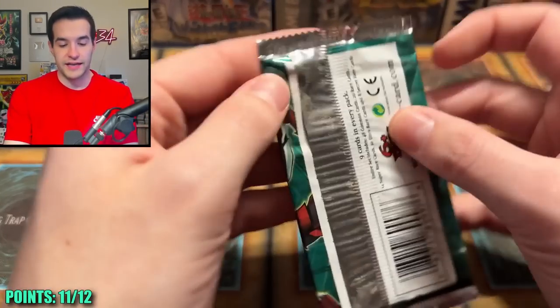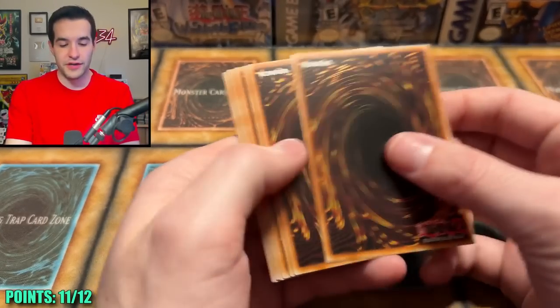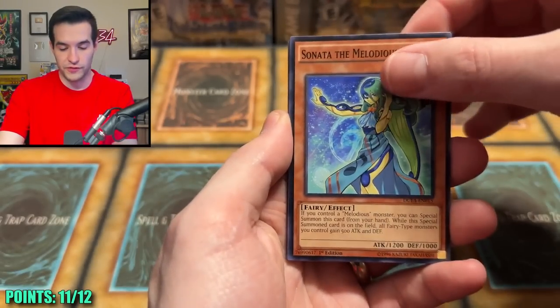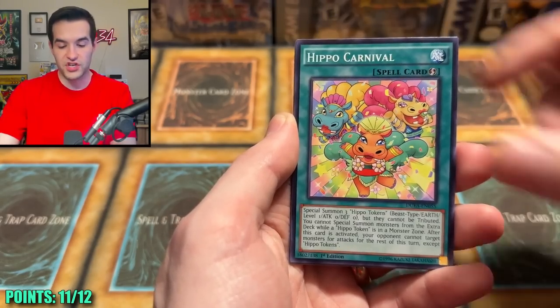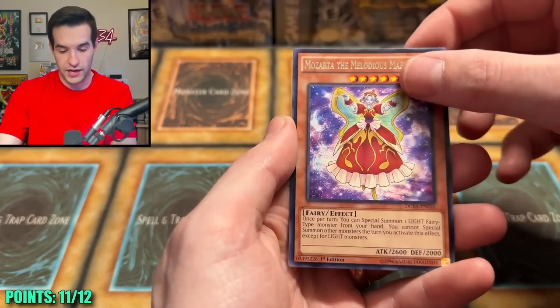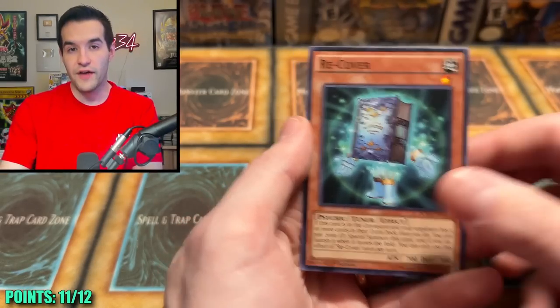Let's go back to Duelist Alliance — let's try it out again. Can we get something out of here? I feel like we got a super last time or maybe nothing. We're either zero for two or one for two. Sonata, Swordsman, Chakram, the Swordfish, Hippo Carnival, Chain to Spell, Performapal Hip Hippo, got a Mozarta and Recover.